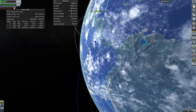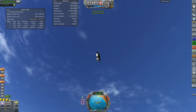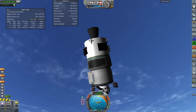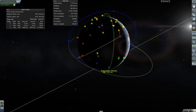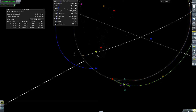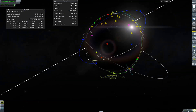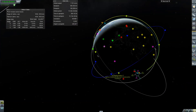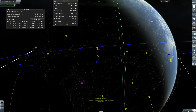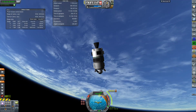No ground stations anywhere — but there we go, we have a signal. I'll fix the orbit on the next pass, so let's make our maneuver node. We have about a one-degree separation, which is fine. The idea is to get at least one of the orbital parameters very close to our target. We only need 126 more meters per second on this burn.